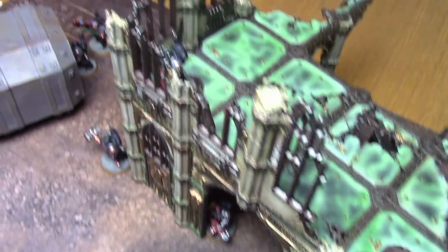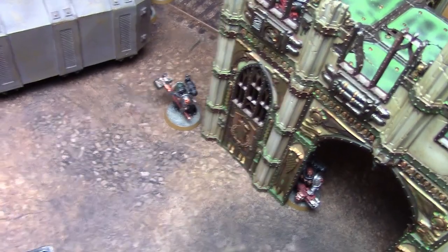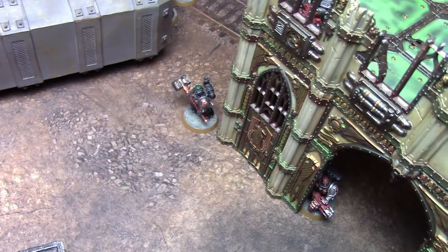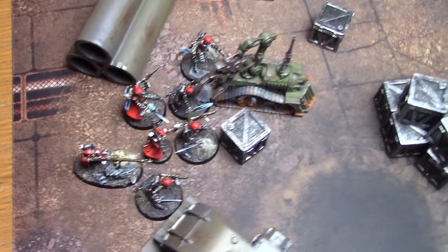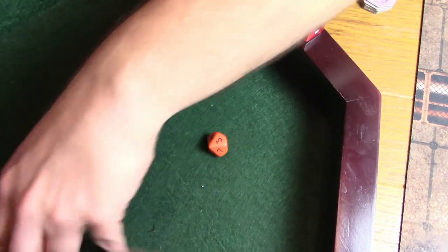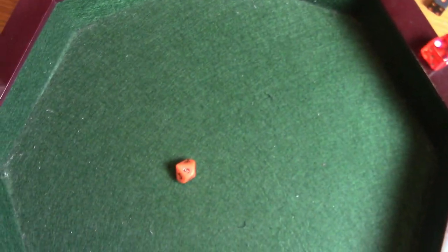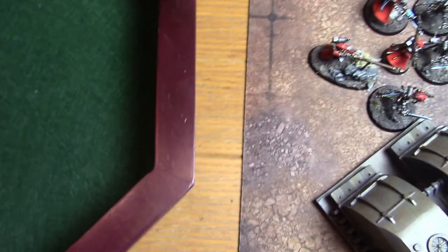Both teams are deployed. The Thunder Hammer Death Watch marine is already enthusiastically moving forward, much like the Black Shield always does. The AdMech are all piled up on their side. For the turn one initiative roll, both players tied at three, requiring a reroll using a d10. The result is nine versus five, so AdMech has the initiative.